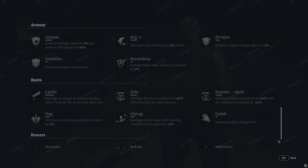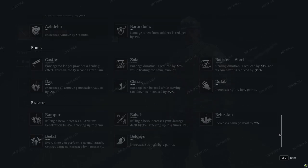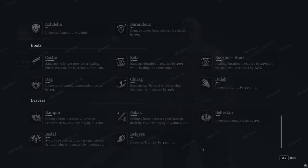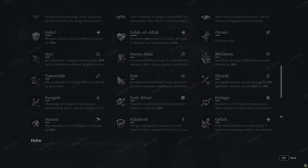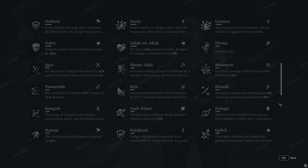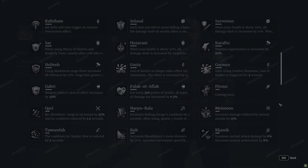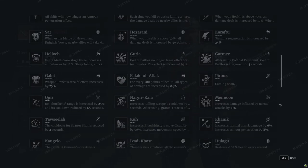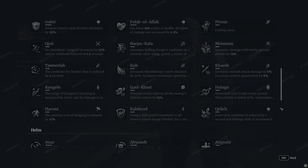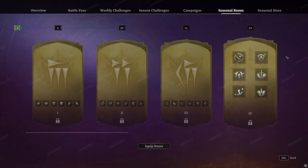The armor runes look fairly similar to past seasons — no real big changes. Runes are always what I'm most interested in, although this season I'm definitely more interested in the new doctrine system. Apparently there's a really good longsword rune — I've heard there's been a bit of a longsword rework. For more on that, head over to Mr. Night Stalker's channel as he's the longsword expert.